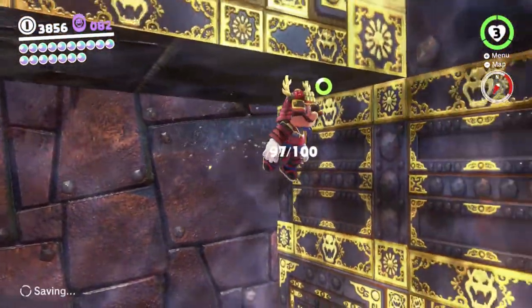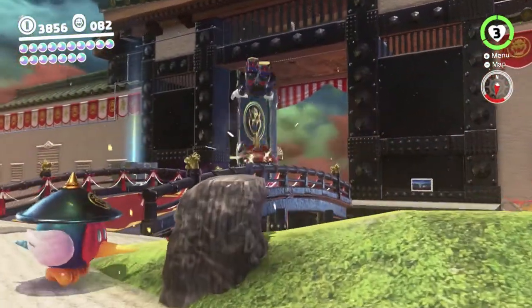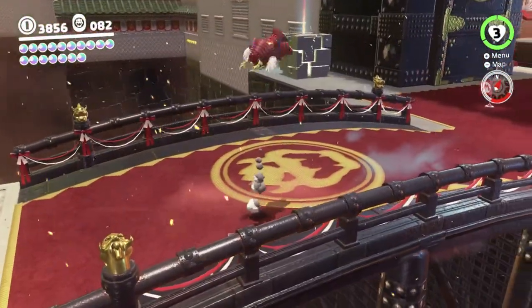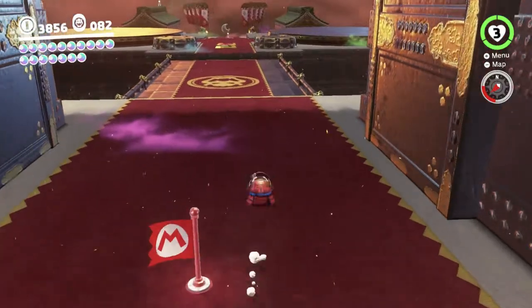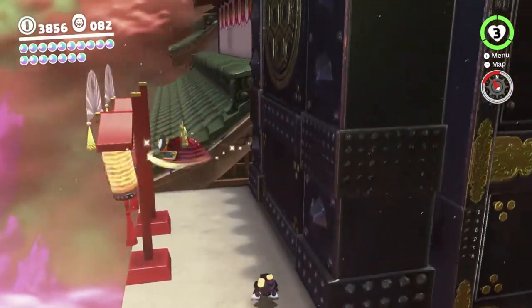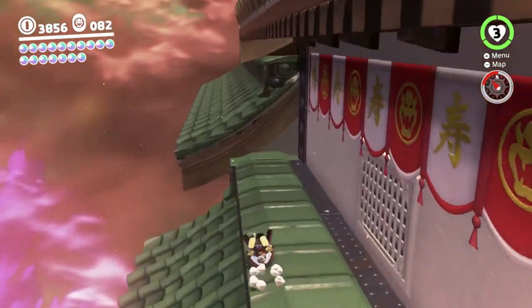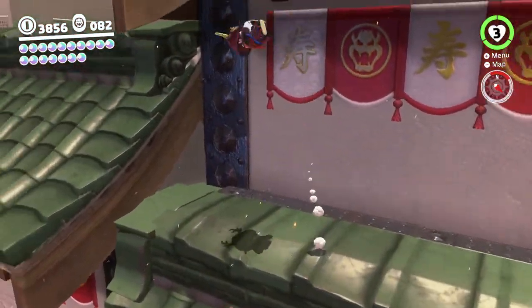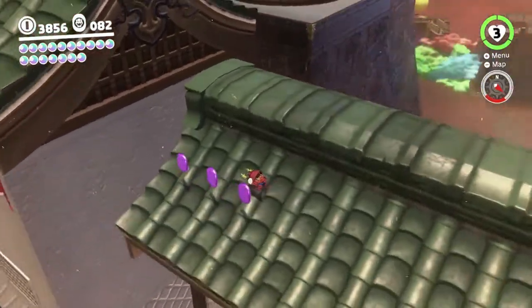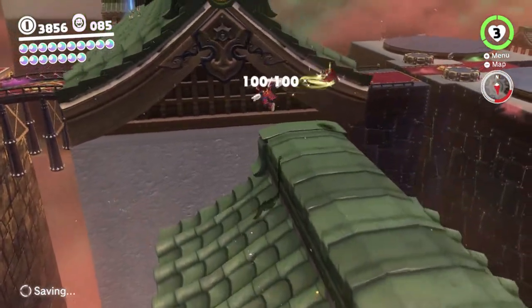We have all the purple coins — that's 97 and there's three more over here where we were looking. I think we need a Poccio to get up there — maybe we can do it without one. Actually, we can just go on this side to get up there. We just get these purples — there we go, there we go. We just nab all those and that's maximum purples for this kingdom: 100!